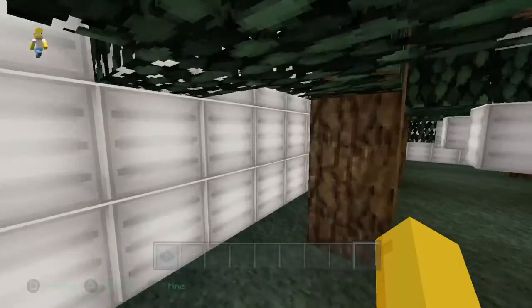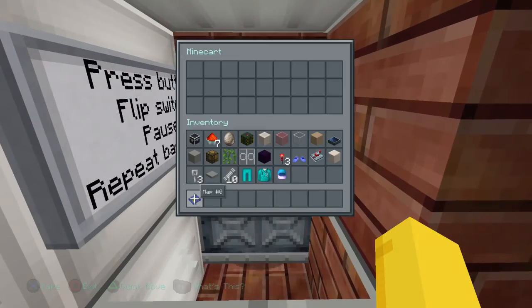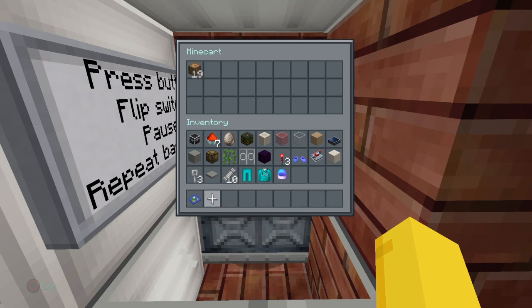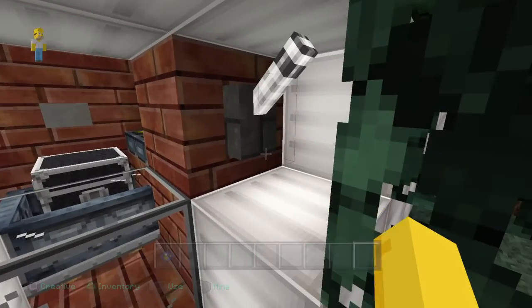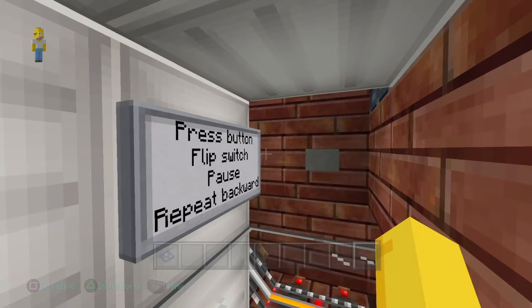Built the wood room up above. The hopper system doesn't work going up, so I had to find a way to take this wood that I cut down and put it up above. So let's go ahead and throw some of that in there — press button, flip switch. And it's off.